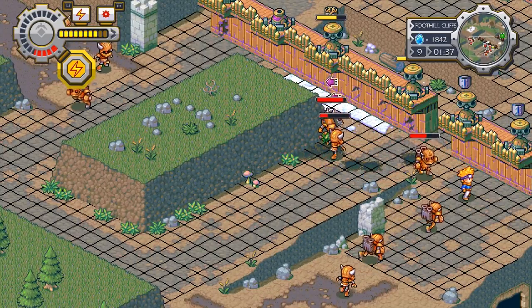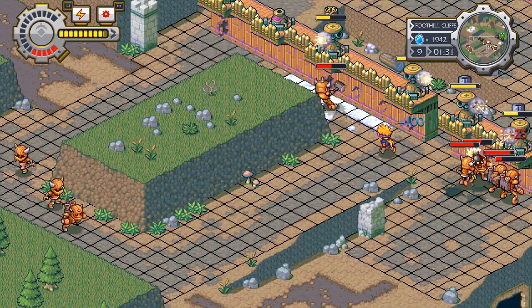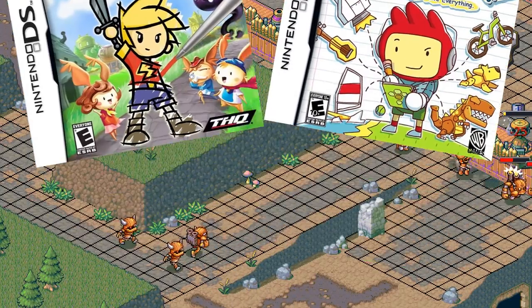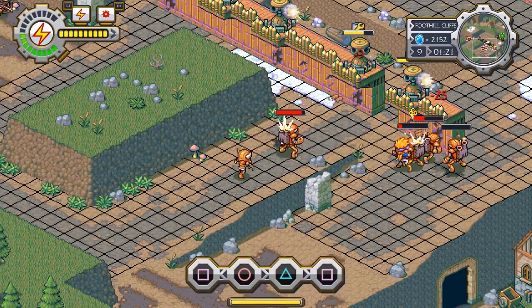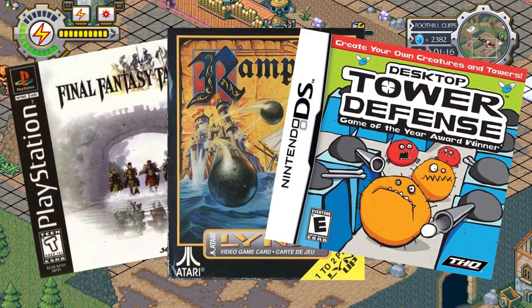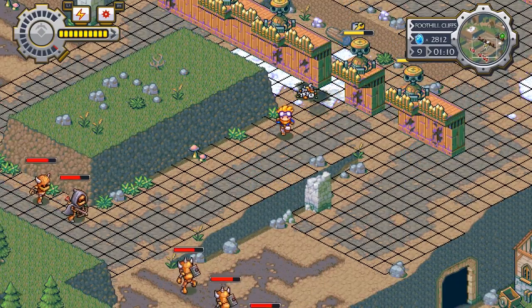Even if you've never heard of Lock's Quest, chances are you know the developer. This is from Fifth Cell, the Washington-based studio that brought us quirky games like Drawn to Life and Scribblenauts. What this game lacks in gimmick, it more than makes up for with a clever battle system that feels like a cross between Final Fantasy Tactics, Rampart, and Tower Defense. This is a winning combination that may actually be the best thing Fifth Cell has ever created.